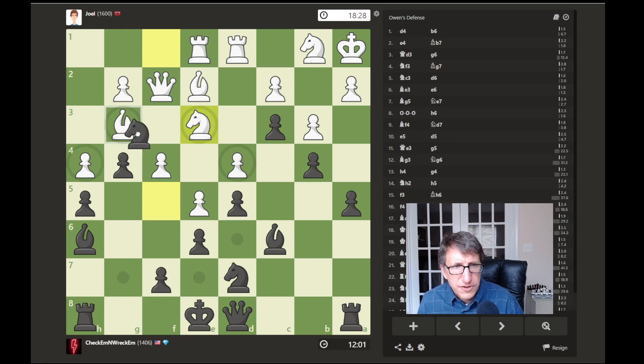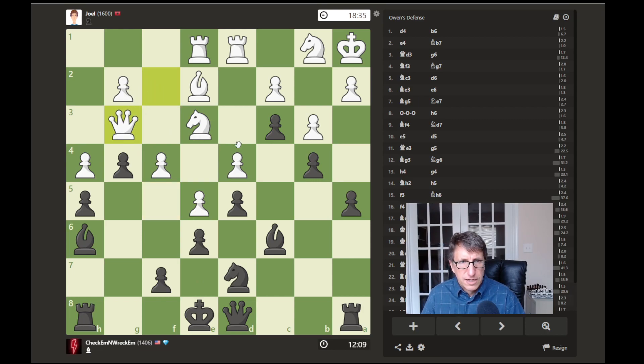Let's take his bishop. Now, what is the best spot for this queen? We should try and get rid of his good bishop with our bad bishop. He's going to try and push forward though, and I don't think I like that.